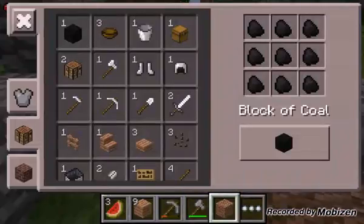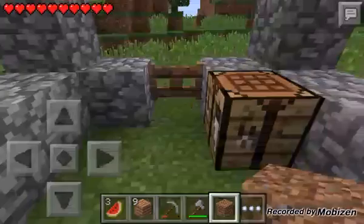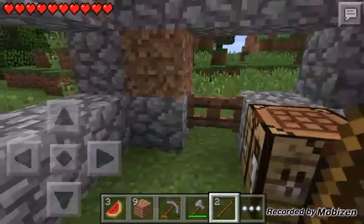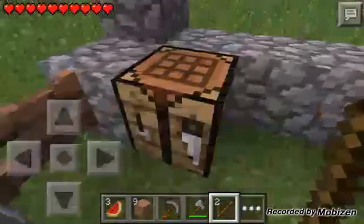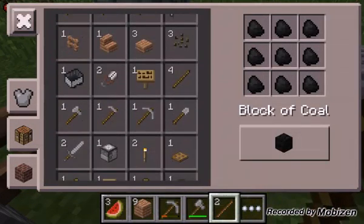Do we have enough for a furnace? I do not think so. How much do we have, actually? We only have six pieces so we are too short. So let's go back into the crafting. What is the dirt there? I did not put dirt there. I didn't even tap there — I tapped the crafting table. Well, whatever. So I need a furnace. I'm too short on cobblestone. That's what you use.